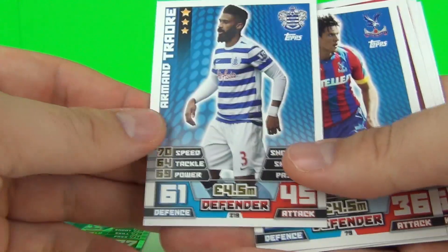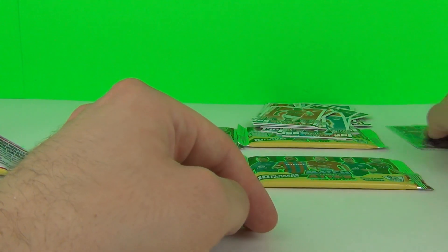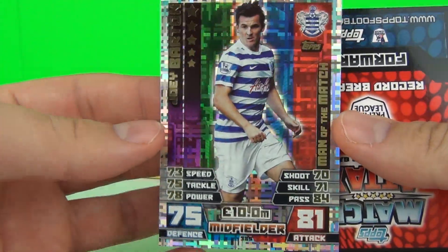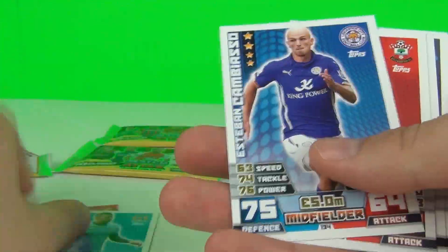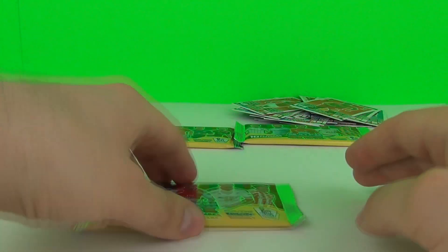No really awesome special cards yet, but we still have four packs to go — we could always get a limited edition or a 100 club card. Let's have a look at this one: it's a man of the match. There is our first man of the match and it's Joey Barton — love the colors and the holographic effect on that card. That looks awesome. We also get a record breaker card which is Thierry Henry. So we got two specials in that one, and the rest are just team cards. That's three packs down with some okay specials so far.